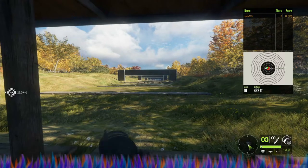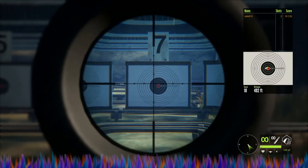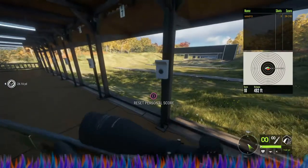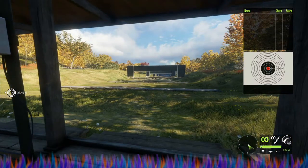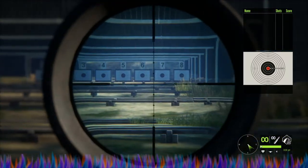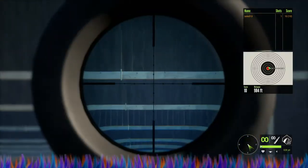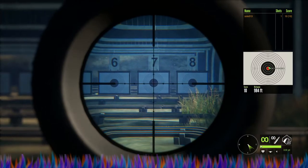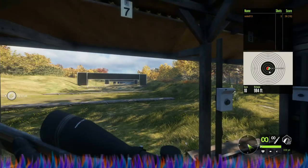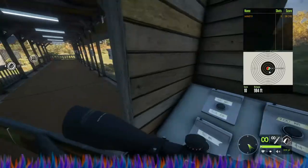Perfect pinpoint accuracy. Going right up to 300 meters and zeroing for that — let's go over with just the Hyperion this time. It shoots perfectly at that range. With the Argus, it looks like it actually drops slightly, whereas it does not with the other scopes. We're going to go right ahead up to the 400-meter shot to see how viable this weapon is at that range.